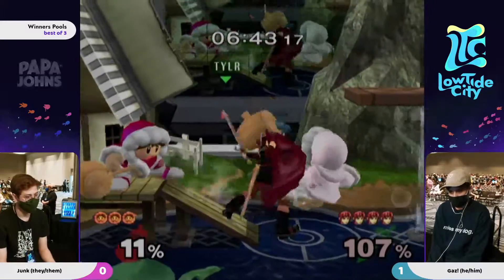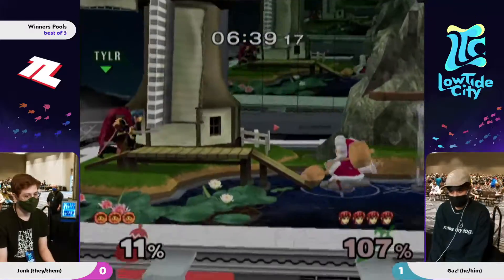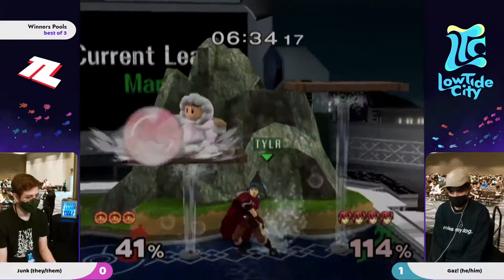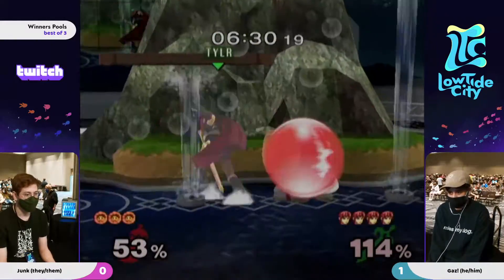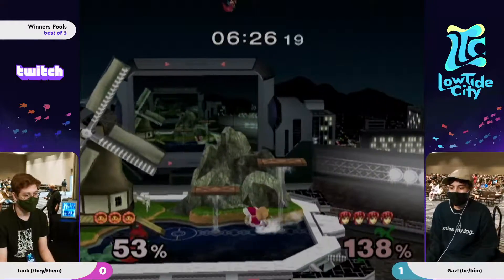Ice climbers have two extremely good edge guards versus Marth, depending on what position Nana is in or what percent Nana is at. And throwing those ice blocks is neither one of those - so it's a very interesting choice. Ice climbers actually have an insanely good edge guard on Marth in general. You just have to do the flow chart.